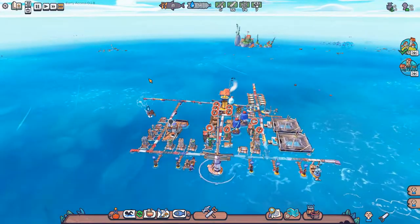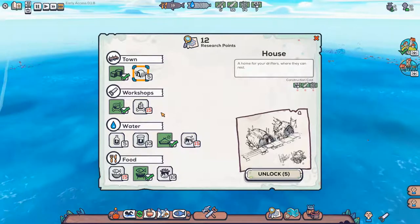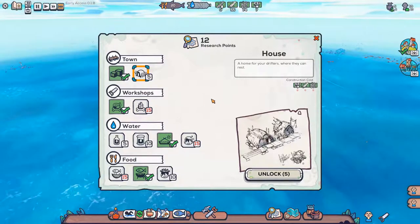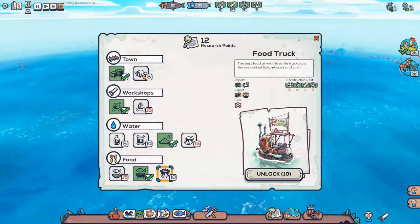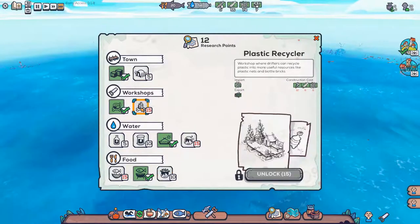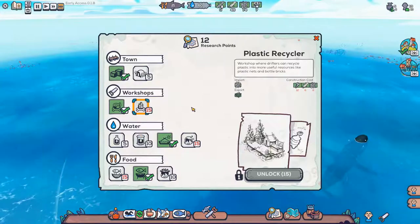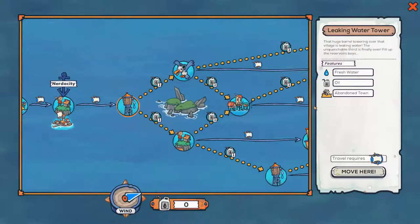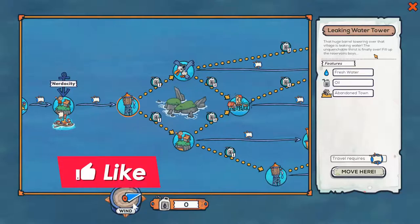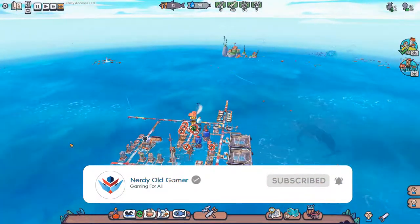In the next episode I think we will clear out this area of fish and then move along. We have twelve research points so we could do the household or the food truck, but we need metal scrap for both. Next time we'll move along to the water tower where we'll get some oil and more scrap and research points I think, and then we'll see where we go from there. Thank you very much for watching guys, I hope you enjoyed it — if you did, why not leave a like and subscribe, and I'll see you next time.